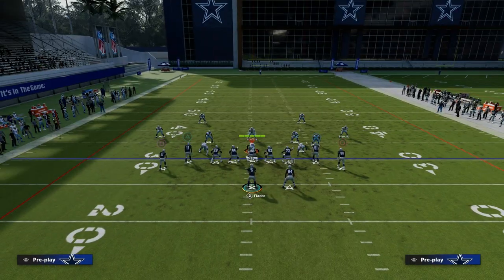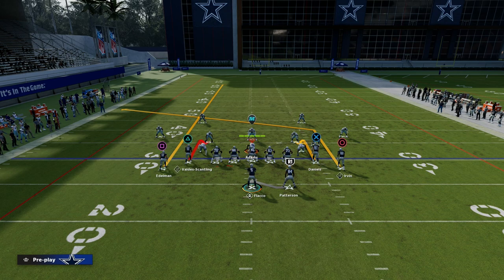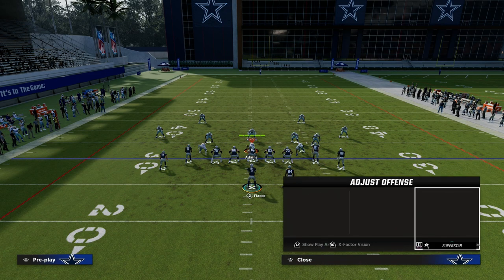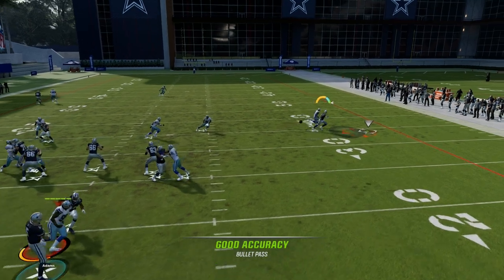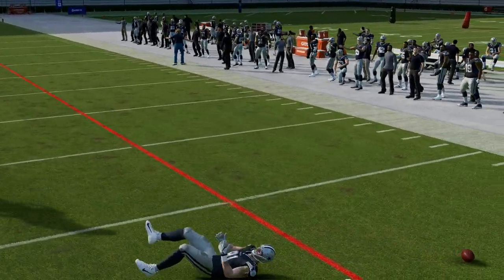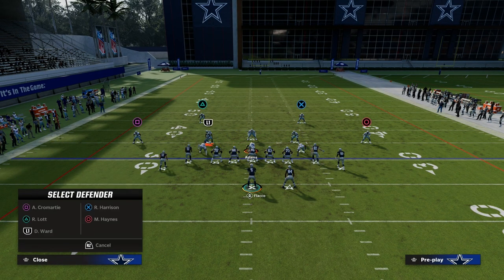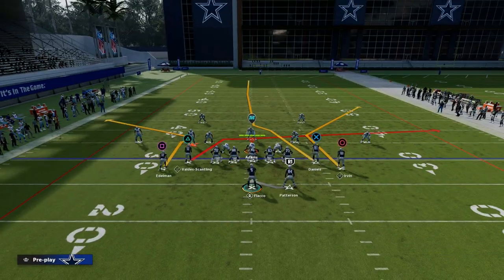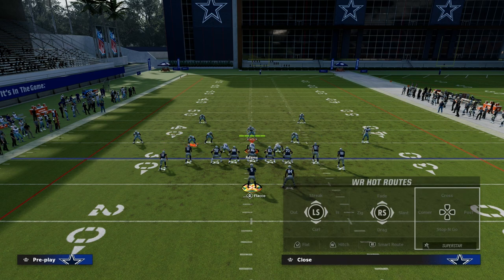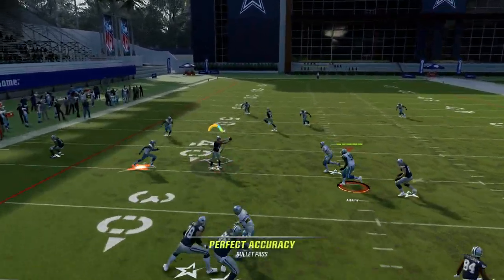This is more of a specific scenario where if they're running a lot of double flat trying to take away your mesh concepts, this is the simple way to defeat it — very, very simple way to beat it and attack it. You can also mess with them a little bit defensively. If it ends up being man coverage, playmaker these guys and try to at least make a little possession catch for a couple yards. This is how I like to run this play — super effective, specifically when your opponent is putting themselves in no man's land defensively because the whole middle of the field is open. All you have to do is turn what would have been your double drags into hitches, and one of them is probably going to be open.